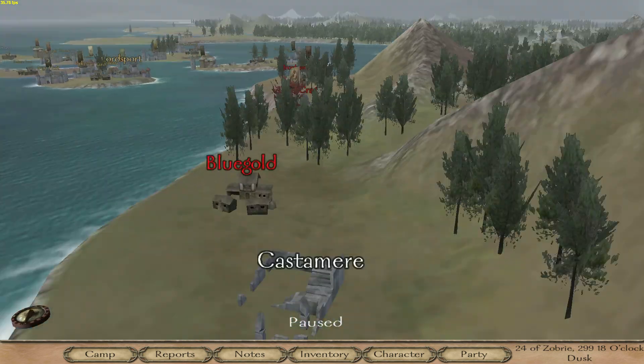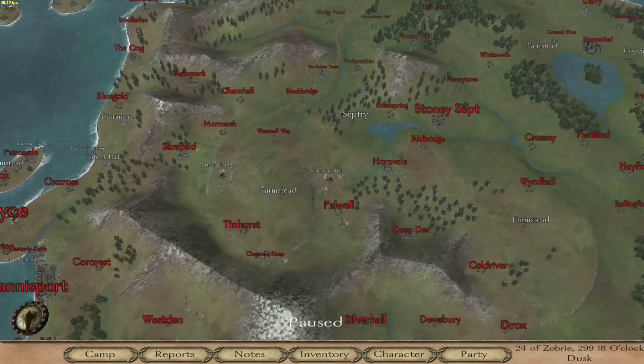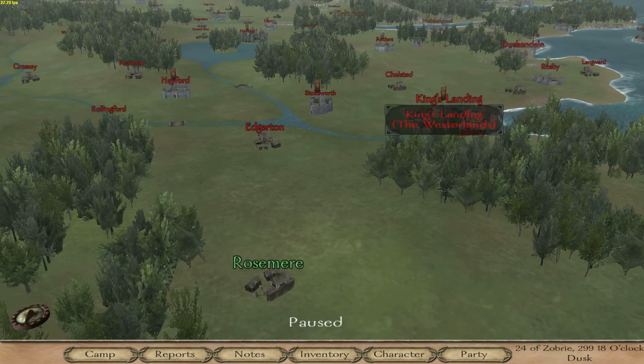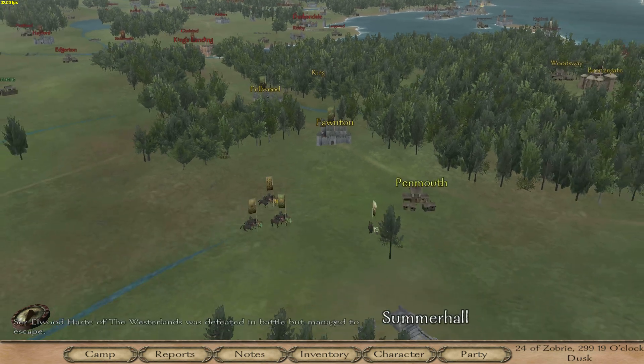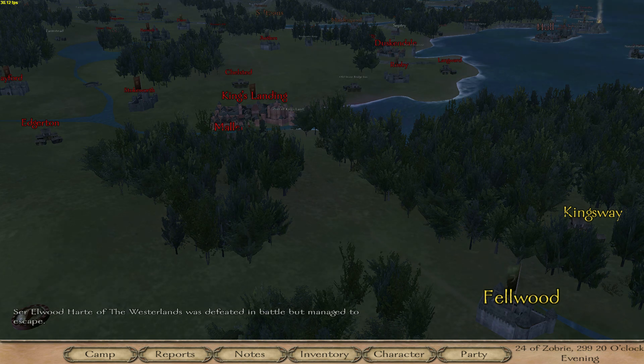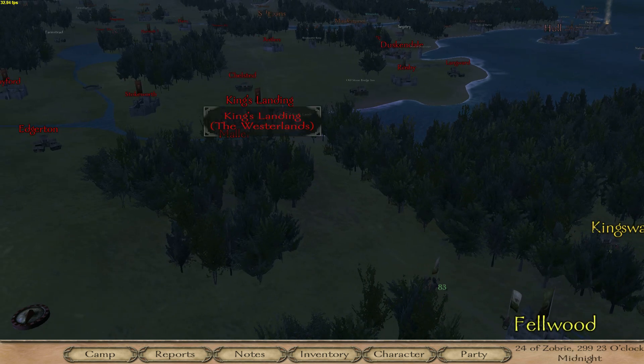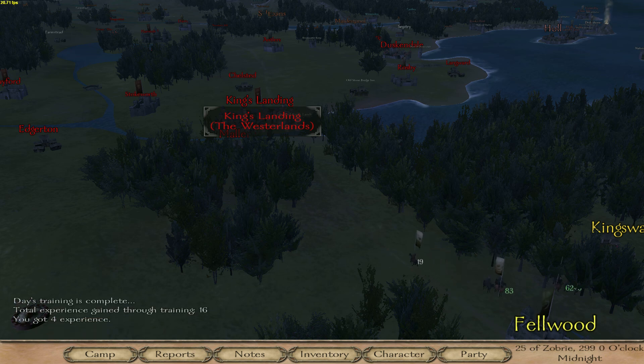The one place I really want to go look at is Castamere. When we get over to this side we're going to go look at Castamere, because if you guys don't know the whole story behind it, it's pretty interesting. The ruler of the Westerlands - the Lannisters, that's what it is. The Lannisters are the lords of the Westerlands, and they're not exactly the nicest of people.